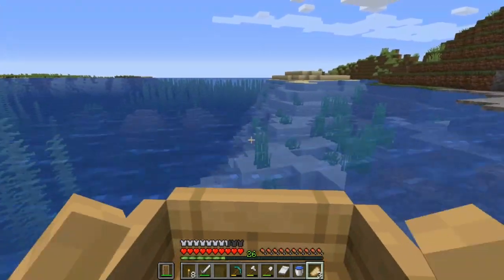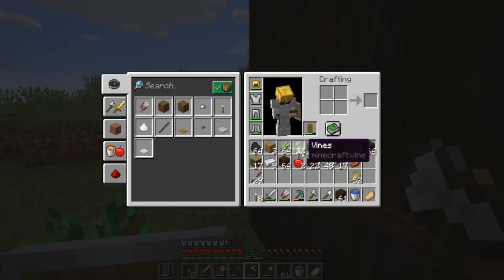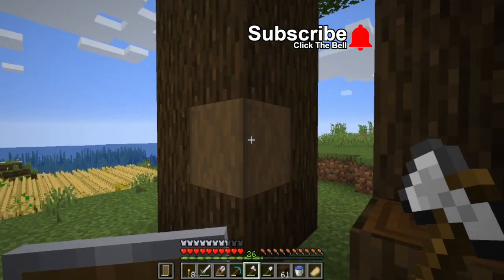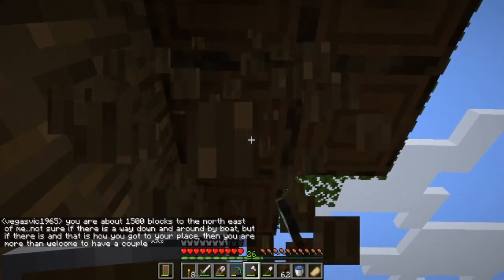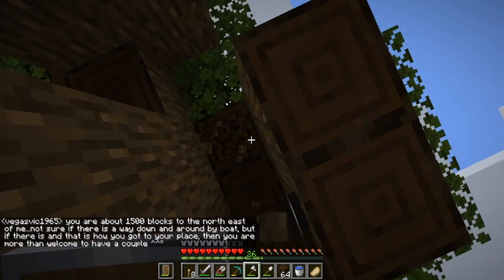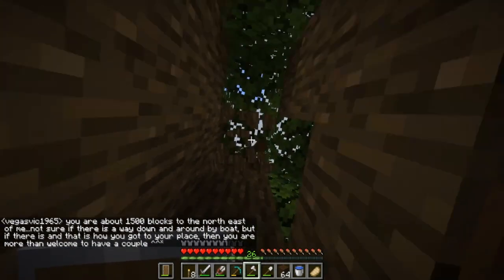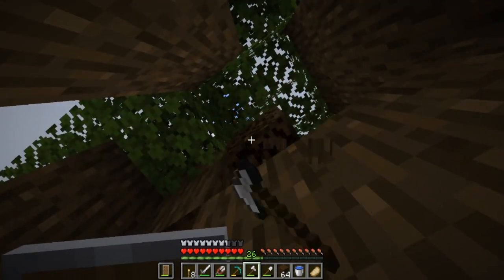I got some dark oak, some spruce over there, and I even grabbed some vines on the way over. That scared the crap out of me — I thought I was getting attacked and it grew up right there. Heart attack's over for the night. I got all the stuff I need, so I'm going to grow some of these, chop down some trees, and then we're going to get over to where I'm actually going to build that haunted house.